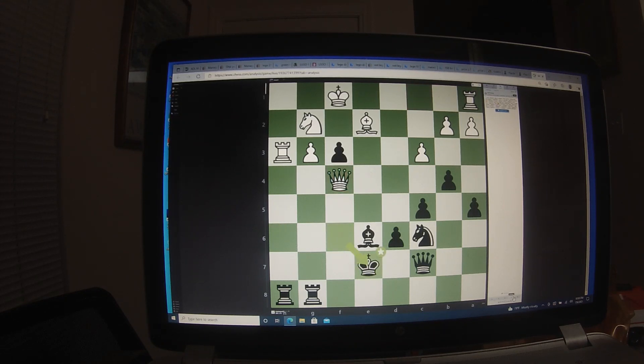King goes to e7 — bad news for him. He's staring at a rook to f8 momentarily. Say goodbye Charlie, it's over now. You can't give me this kind of pieces.